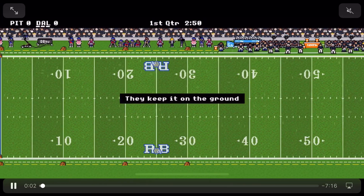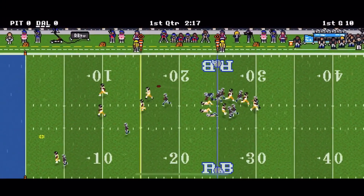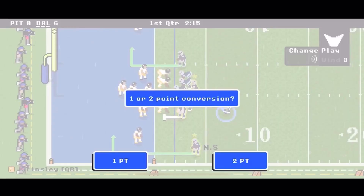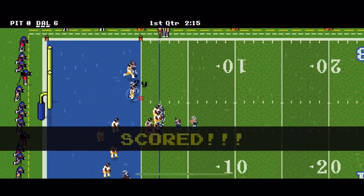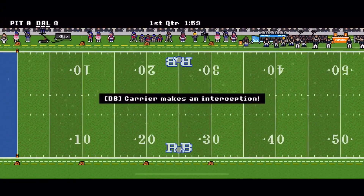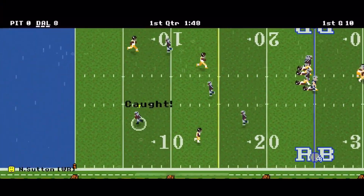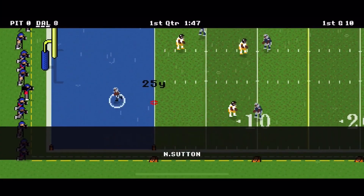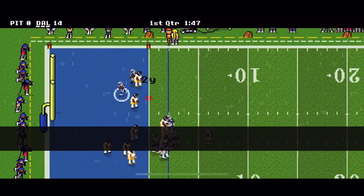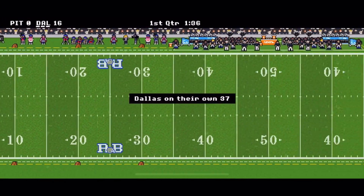He gets into the gameplay right away. Pittsburgh fumbles — that's going to be huge, getting a lot of turnovers. Then he throws a deep streak and Sutton just goes up and mosses the defender for a touchdown. So 45 seconds in, he's forced a turnover and gotten eight points to make it 8-0. Then Pittsburgh throws an interception. Just over a minute into the game, he hits Sutton again on the streak for a 25-yard touchdown. A minute and 13 seconds in, it is 16-0.